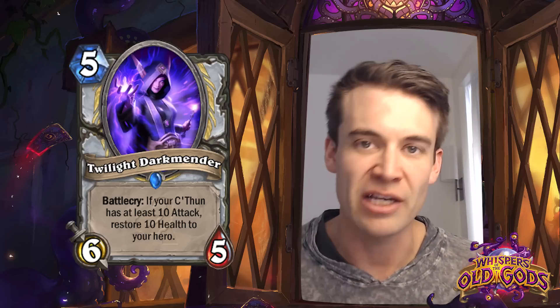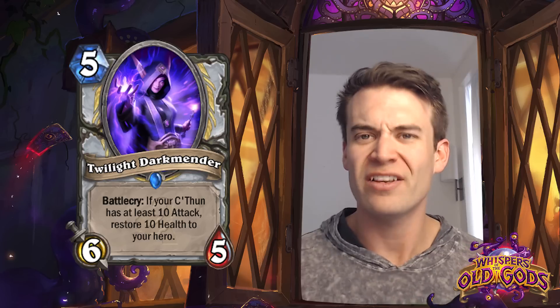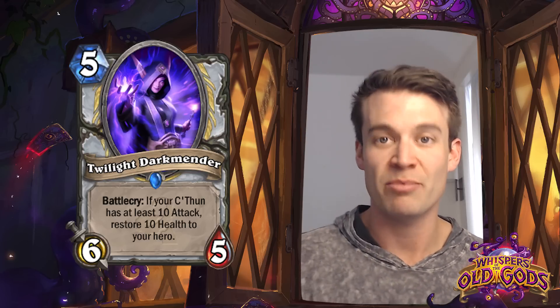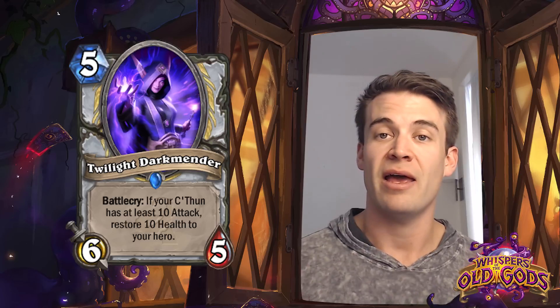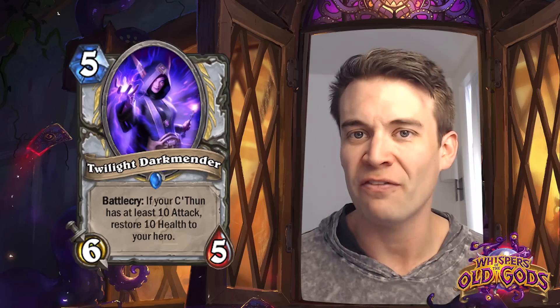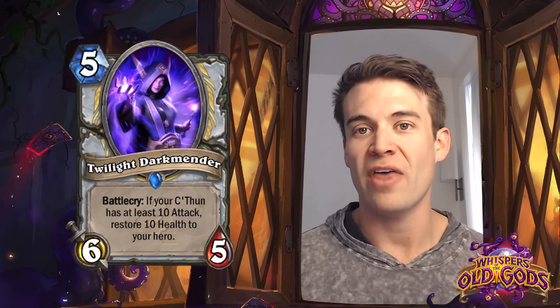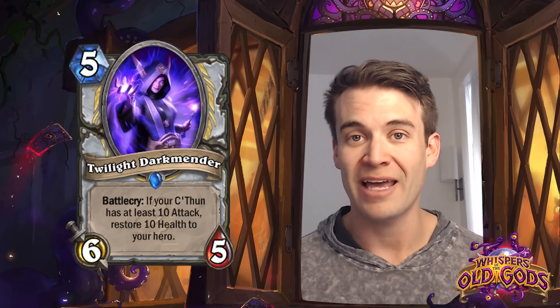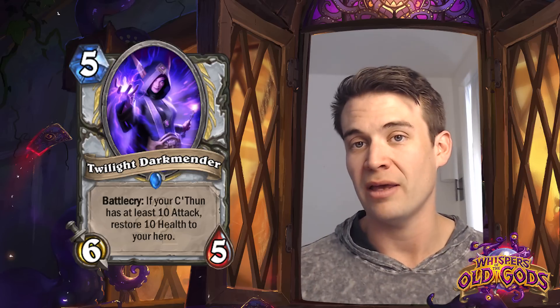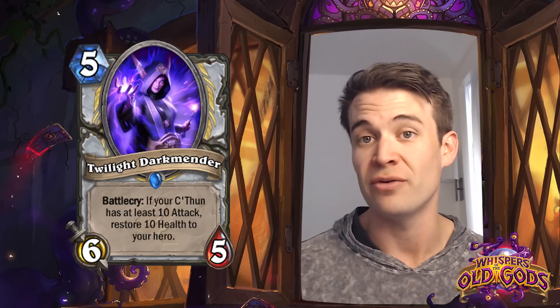Priest has a lot of powerful healing to begin with, but in many cases doesn't necessarily have the option of great burst healing that doesn't cost them cards. We've seen Flash Heal, Light of the Naaru, and even Priest decks using Antique Healbot. This card has a much better stat line than Antique Healbot. And self-heal also works very well with a deck that's looking to play a very long game, which C'Thun decks typically will be. So I expect this will be a staple card in Priest C'Thun decks moving forward.